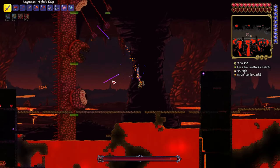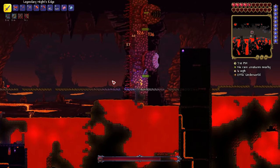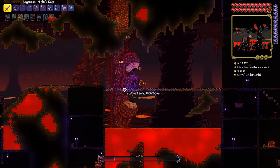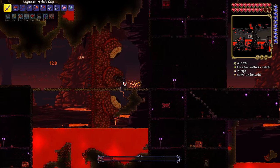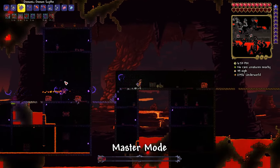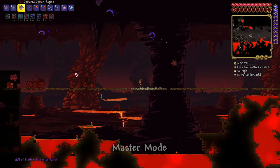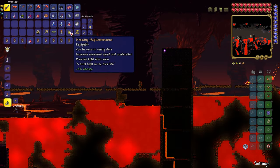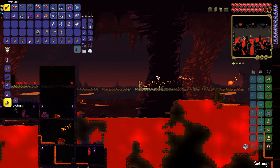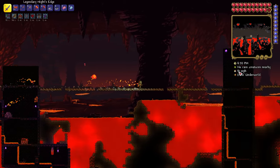Contact damage with any part of the Wall does 50 damage on Classic, scaling to 150 on Expert and 225 damage on Master Mode. As the Wall's health goes down it will start to move faster and faster. On Classic difficulty it's still not very fast at top speed, but on Expert and Master Mode you best be keeping your distance and moving at top speed yourself. On all difficulties you'll probably want to have Lightning Boots or better, a Magiluminescence, and enough DPS to kill the Wall as it reaches its top speeds in the final moments of the fight.